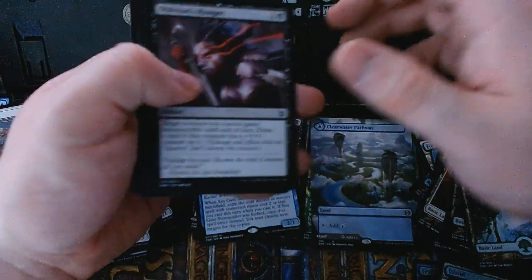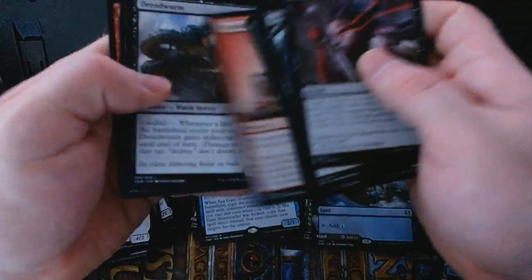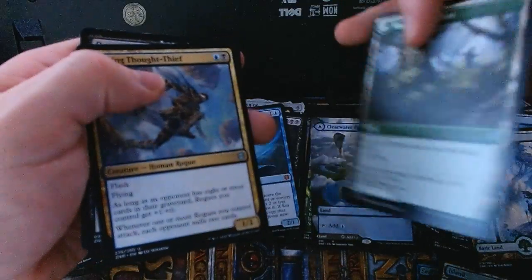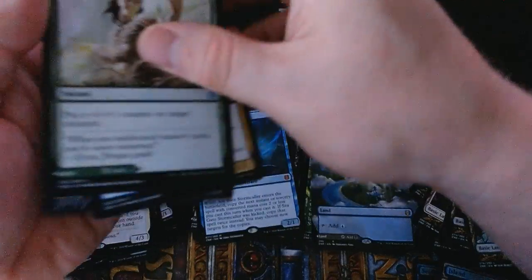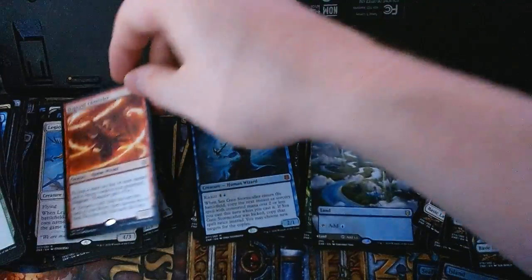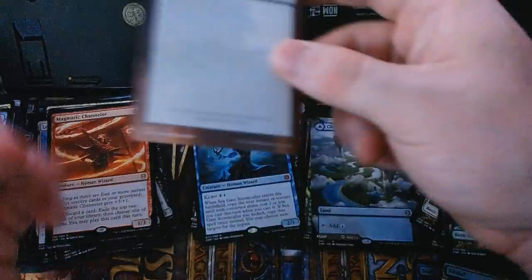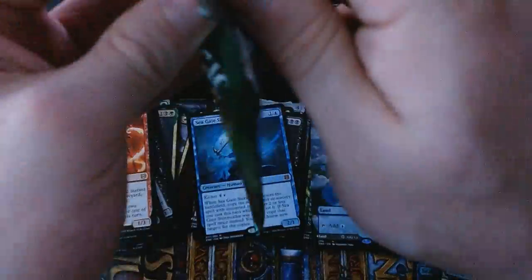Two packs left including this one. We've got Oblivion's Hunger, Subtle Strike, Xandu Rage — nothing too big there. For uncommons we've got Bastwood Fortification with a little land on the back, Shot Thief, and a Demon's Disciple. Our rare in this pack is a Magmatic Channeler — I'm a big fan of this one. The full-art basic Island and just a check card. All right — last pack, then we open the box topper for our expedition land.